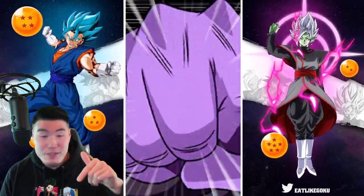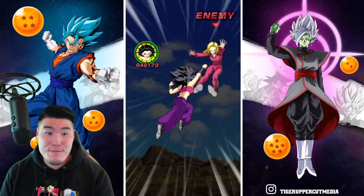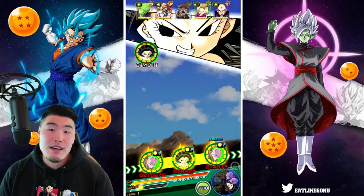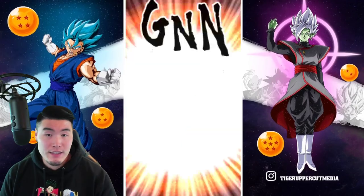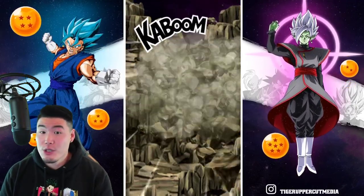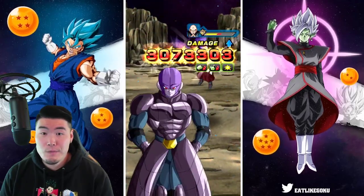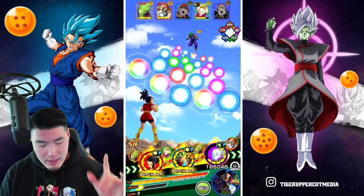I kind of forgot how much of a beast the Tech Hit can be. In the right situation, on the right event where you can stun the enemy, the dude's a monster. We took out Krillin with one attack. And Tien is dead as well.